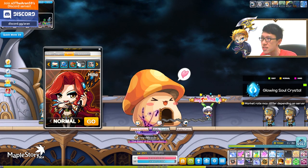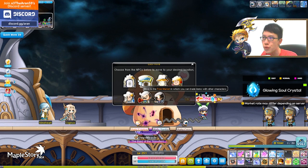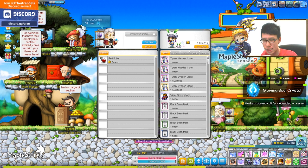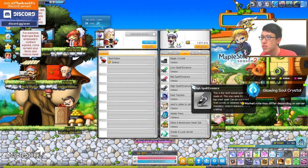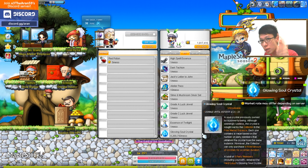All of them will drop an item called the Intense Power Crystal. What do you do with it? Go to the free market and talk to the collector. You can sell 60 per week — it resets every week. Scroll down to find your crystals, sell them, and you get Mesos instantly. You can do this every day — 60 per week. Very fast Mesos.